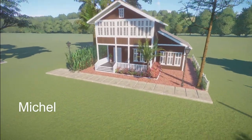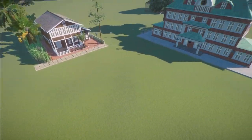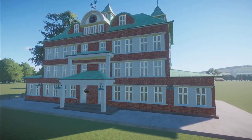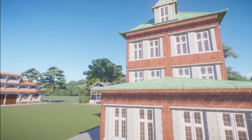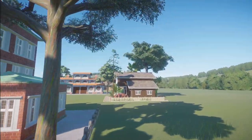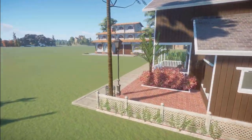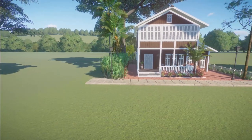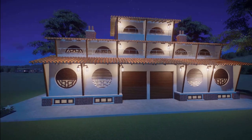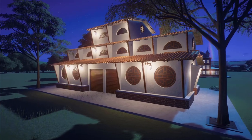Michael has made us a lodge, and he's also made us two zoo buildings. You can bring all of these into your zoo for right around $20,000. Oh, Michael, you sure have a really keen eye when it comes to building. Thank you so much for sharing these with us.